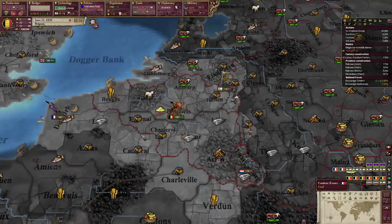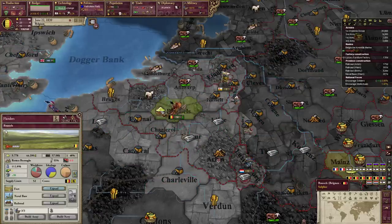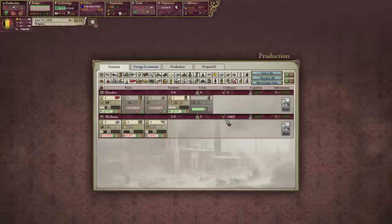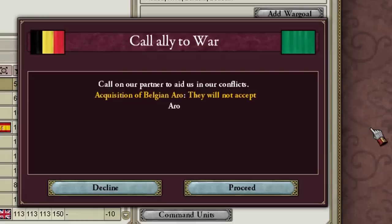The good thing about playing as Belgium is we actually start with a few good RGOs - we've got coal and iron here, which we can turn into steel and start a small arms factory. But late game, only having these two states is going to be very bad for us.